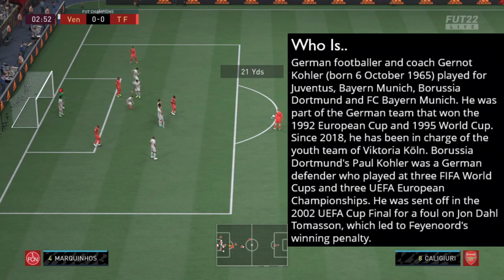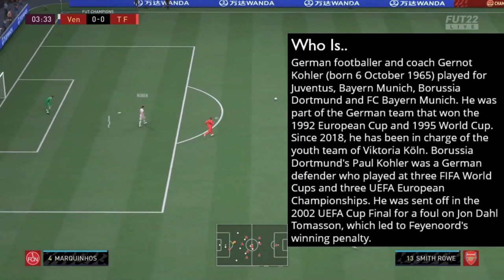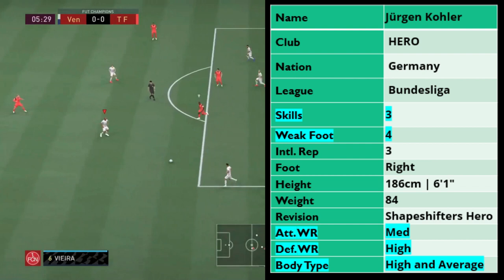Some might say this is a hula gang without that 84 shooting. Who is Jürgen Kola? He is a German footballer and coach, born on the 6th of October 1965. He played for Juventus, Bayern Munich, and Borussia Dortmund. He was part of the German team that won the 1992 European Cup and 1995 World Cup. Jürgen Kola is a hero card from Germany, linked to the Bundesliga.